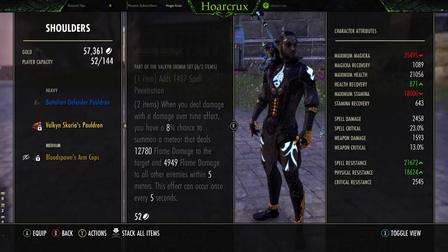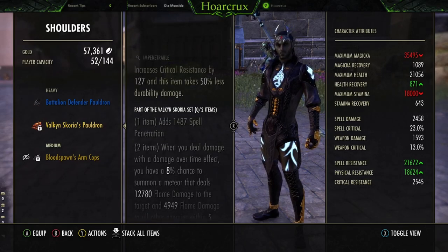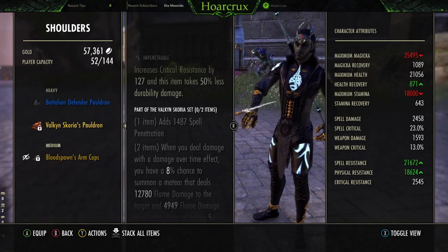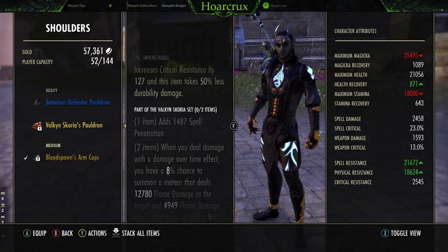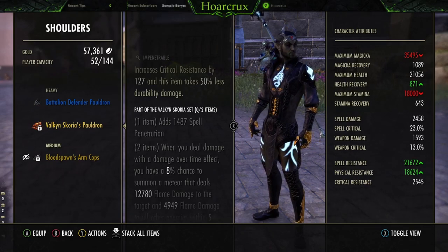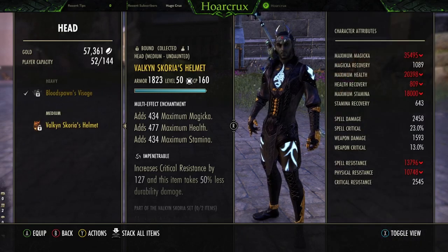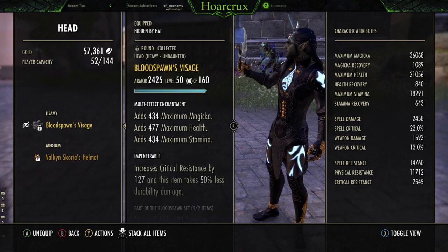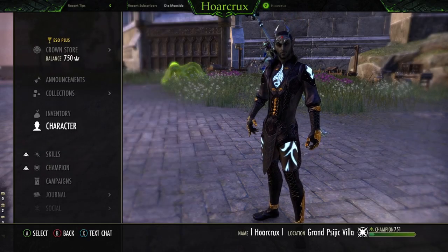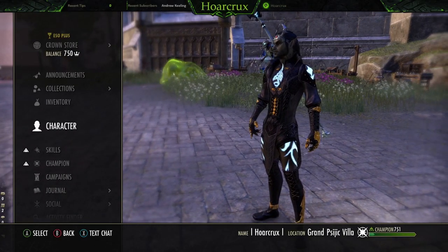You have 5 DoTs on this build at any given time, so the uptime on Scoria is really high. You get spell penetration from it — this is also bolstered by Malacanth and bolstered by Engulfing Flames. Our spell pen is super high, so this hits like a truck. In open world, I'm hitting 5 to 6k Scoria procs every 5 seconds — it's disgusting, the amount of burst that just comes out of nowhere. If you want something more tanky and sustain-oriented, go with Blood Spawn. If you go with Scoria, you have to run Atro — you'll sustain just fine even with the Minor Heroism pots and spamming Leap off cooldown.